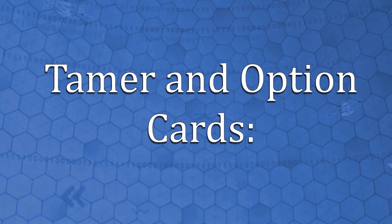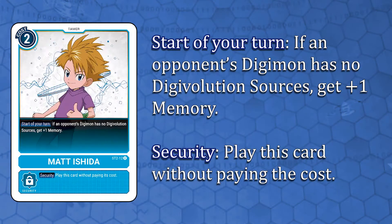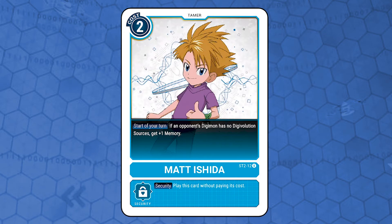Now let's go into the Tamer and Option cards. Matt Ishida. Tamer card costs 2 with the effect: start of your turn, if an opponent's Digimon has no Digivolution sources, get 1 memory. Security effect: play this card without paying its cost. A card that rewards you even more for discarding your opponent's Digivolution sources — more memory gives you more resources to Digivolve or play from hand, assisting field control.